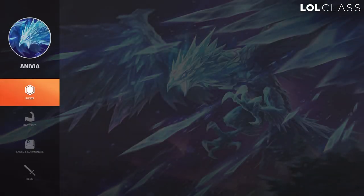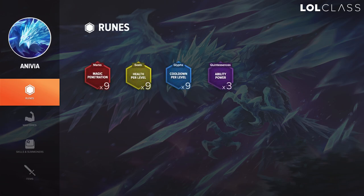For runes on Anivia, I run magic pen reds, HP scaling yellows, CDR scaling blues, and AP quints. The CDR helps throughout the game and gives you more walls, especially later in the game, and more stuns, which helps a lot in teamfights. Overall, you can go armor yellows in AD matchups and MR blues against very aggressive matchups if you're not very comfortable with Anivia, but this is the rune set I recommend against every matchup if you're good at Anivia.